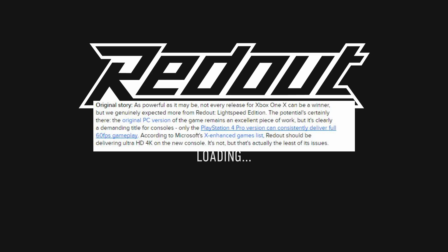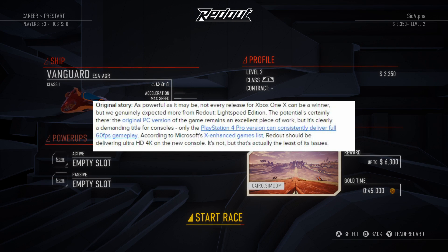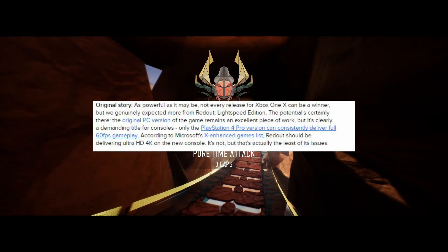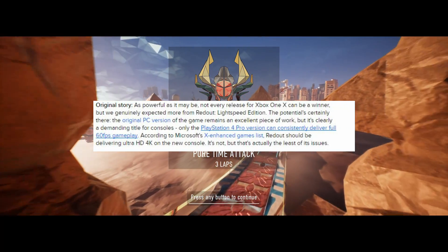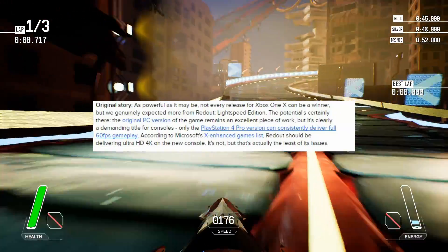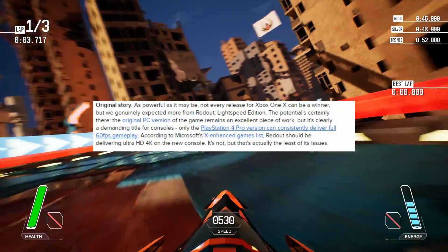"The original PC version of the game remains an excellent piece of work, but it's clearly a demanding title for consoles. Only the PlayStation 4 Pro version can consistently deliver full 60 FPS gameplay. According to Microsoft's X Enhanced Games list, Redout should be delivering Ultra HD 4K on the new console. It's not, but that's actually the least of its issues."